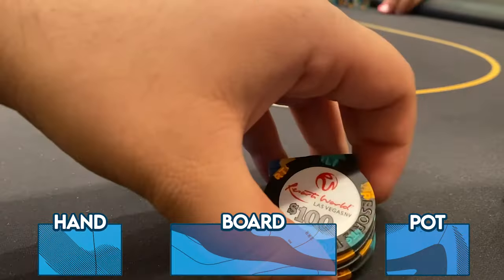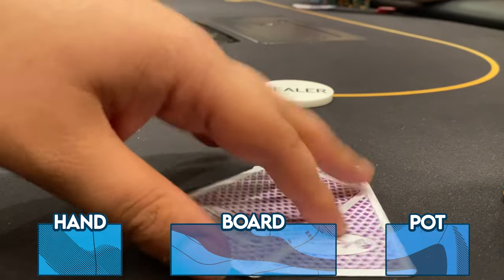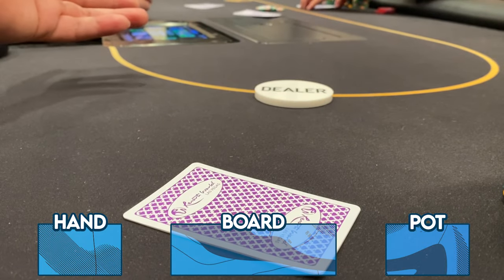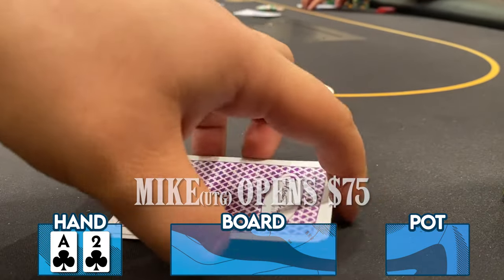Looking to tame things down after that wild first hand — don't get confused, pretty much everyone at this table is a freaking sicko, so we're in for quite a battle. This first hand is the epitome of what I'm talking about. Under the gun, Mike decides to raise to $75.